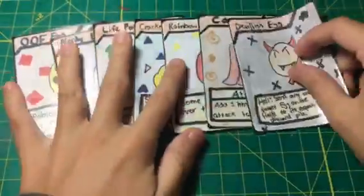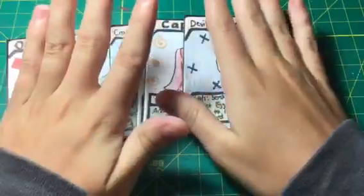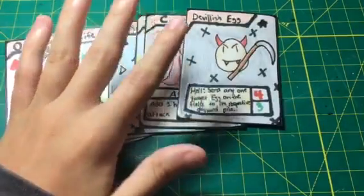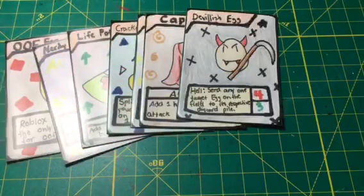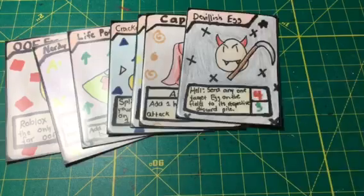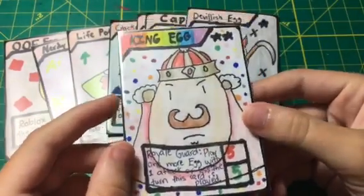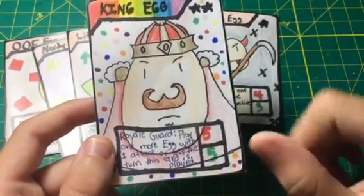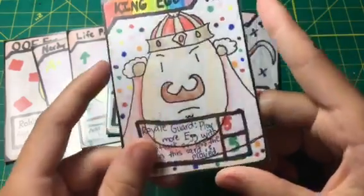These cards are very overpowered, but it'll be alright because I'll balance things out. The last card I'm showing you today is a rarity you haven't seen yet — the highest rarity. I'm not sure what to call it yet; you can comment what you want it to be called. It's represented by two stars and also comes in a full art form. The card is King Egg — King Egg has five attack and five health, which is the best you can possibly get without attachment cards.